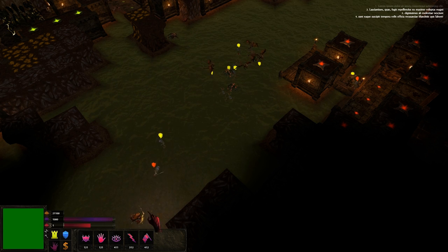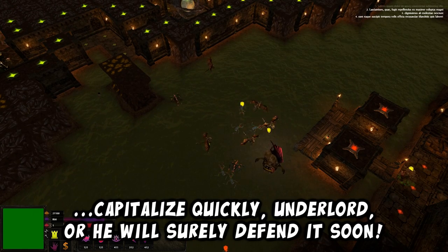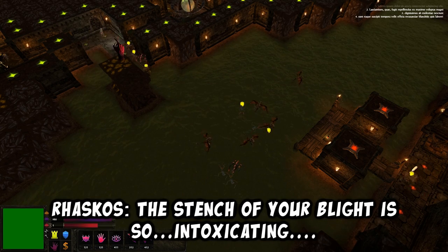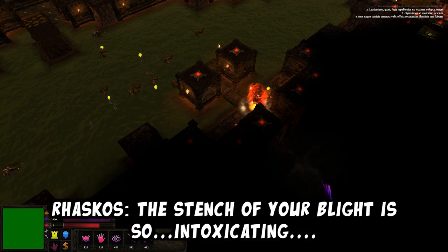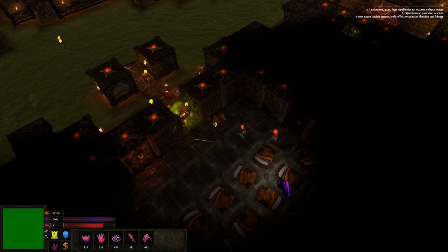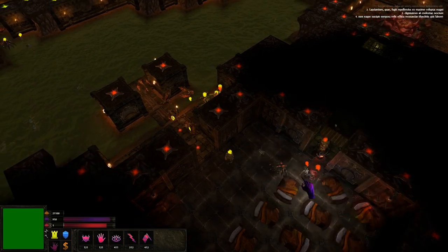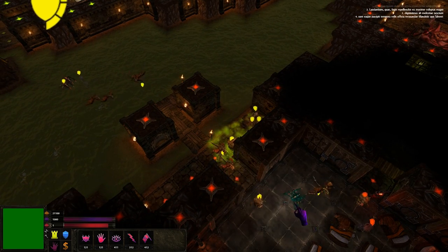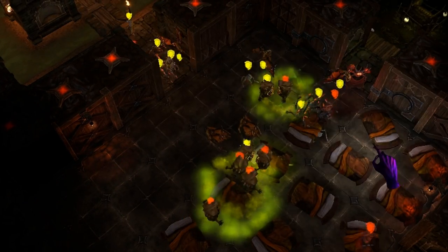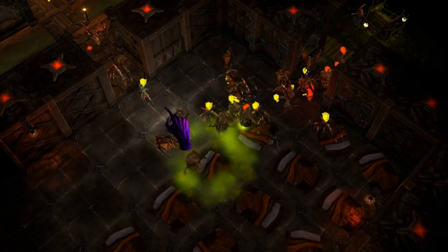It seems there is an unguarded entrance to Raskos' dungeon - capitalise quickly, for he will surely defend it soon. The stench of your blight is so intoxicating. We're just gonna iron man it - this might be suicide. I'm not sure what's happened here, let's just pretend that's not there. This is just the chunder-off, isn't it? What the hell's going on? I've summoned too much.